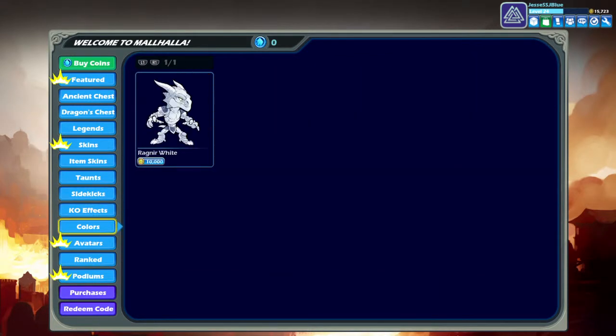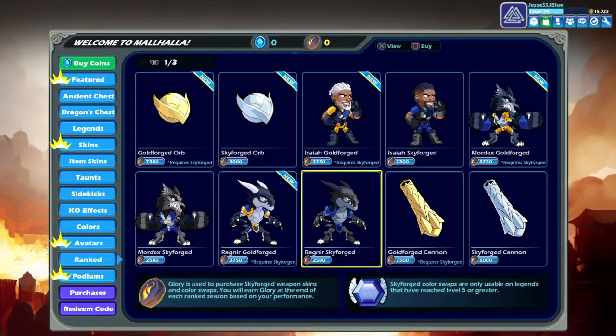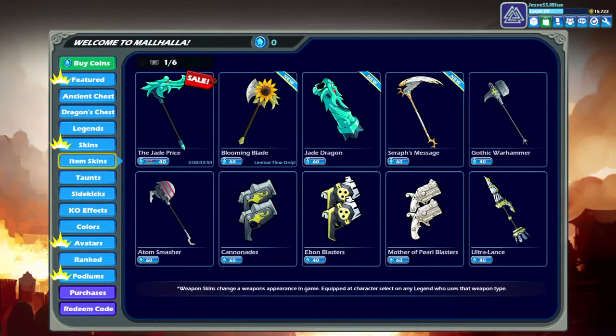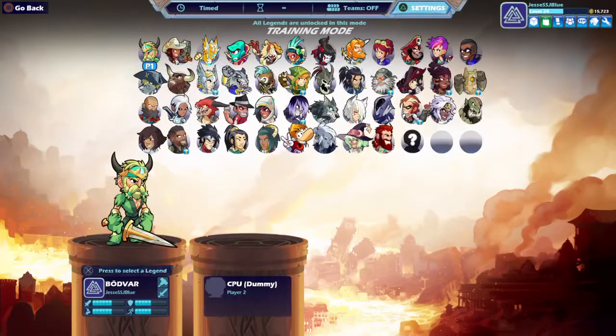For Isaiah I'm definitely getting Shadow Ops. And you go to Colors and you've got to get your character to level 25, or you could play ranked and get Glory, and you can get Skyforged Ragnir. Or you could get the weapon, which for Ragnir could be the axe or the katars — they just call them blades. Not too worried about podiums, but basically what the color will look like. Let's go to training.